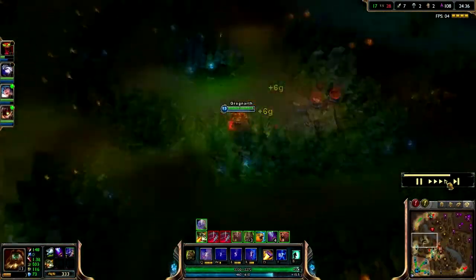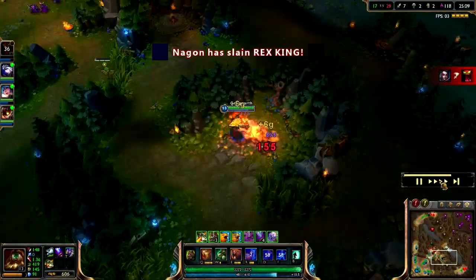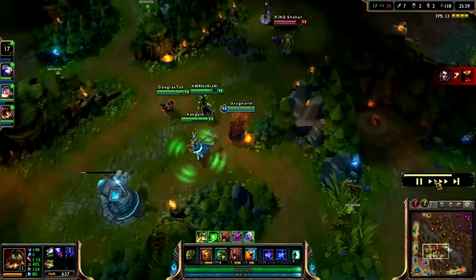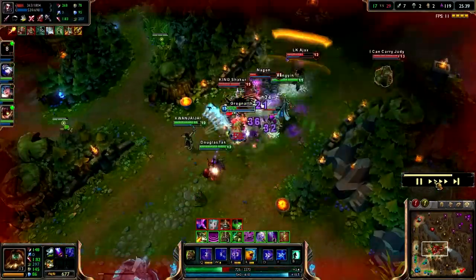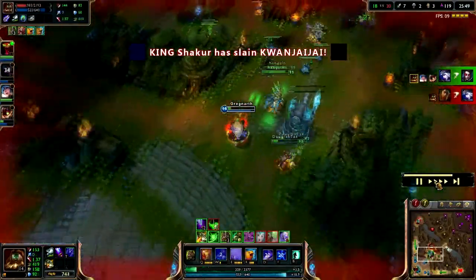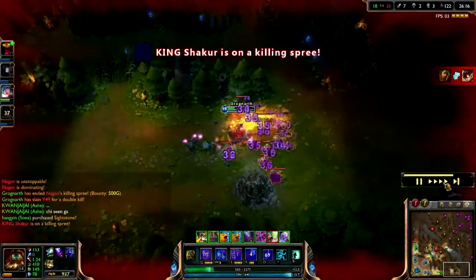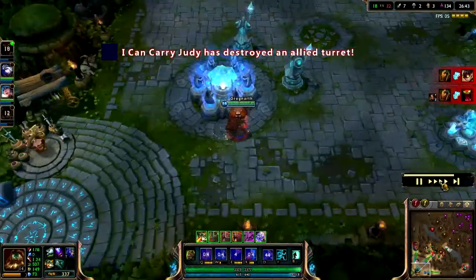Picking up Wit's End on that back and clearing the jungle once again - it's going a lot faster than before. Prime example of my team feeding, again. I'm 7 and 2 at this point, not a bad score. We pick up one kill but get one death as well.